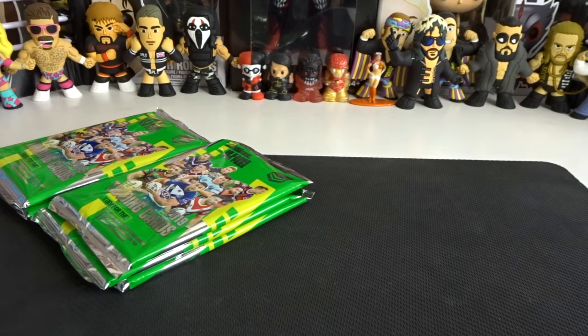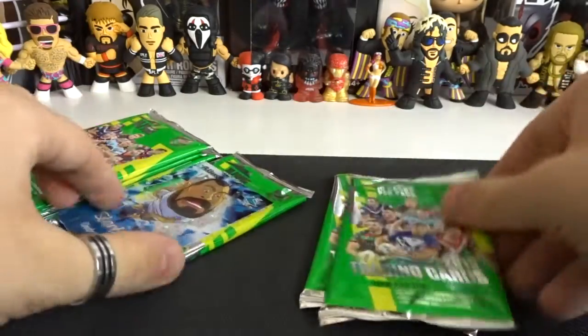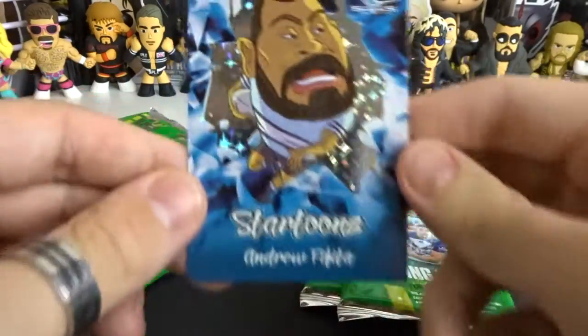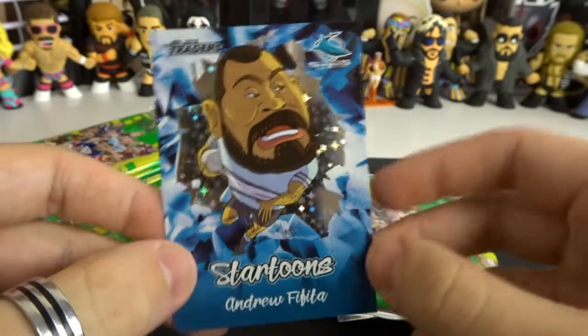Hit that like button and that subscribe button if you haven't already, to show your support for the channel and be a part of the Dog Squad. So we've got our packs — we've got another blue Star Tune. We have Andrew Fafida from the Sharks, the blue Star Tune.